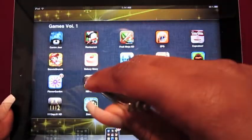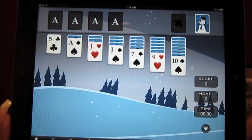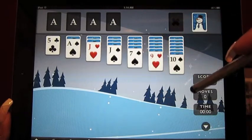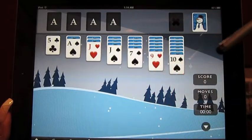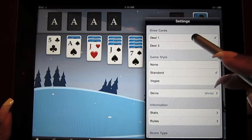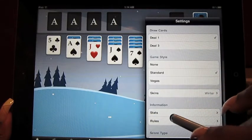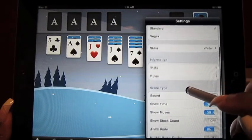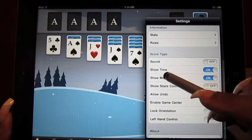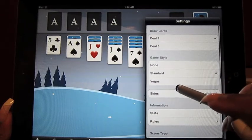Nothing Better to Do Solitaire is one of the best solitaire apps I've used since getting my iPad, and I've had a couple. This one is awesome not only for the way it works but for the way it looks. There's animation in the background — this is the winter theme. You can change the theme, how many cards are drawn out, draw three or one, the game style, and what kind of game you're playing. There's information about stats and rules, and you can change how scores are shown and whether it makes noise. There are tons of customization options.